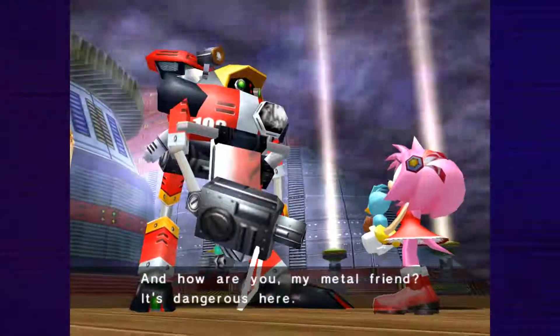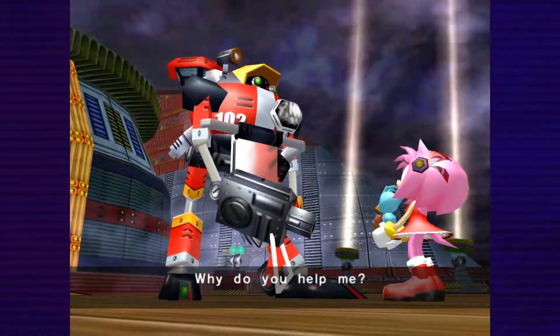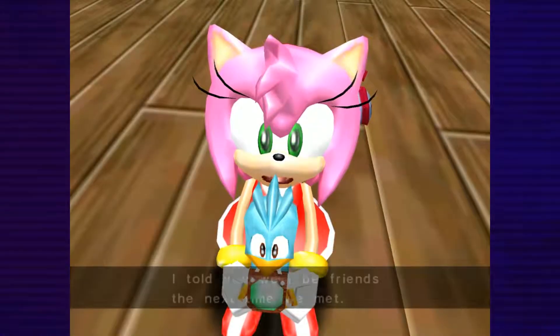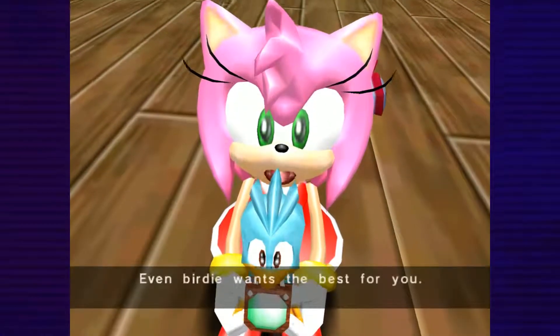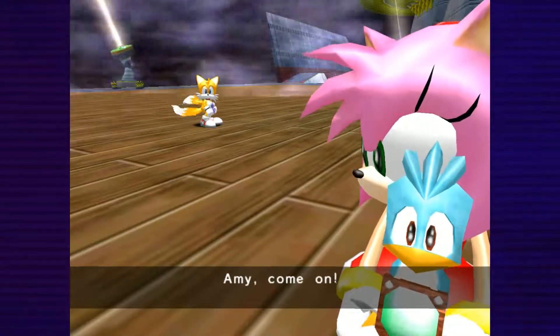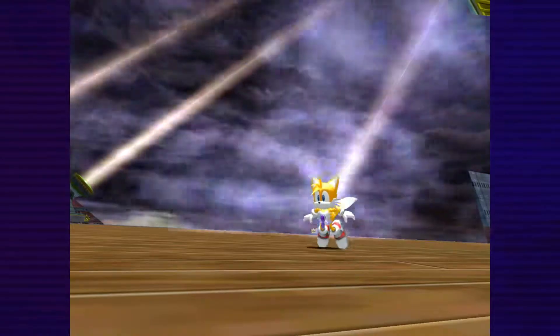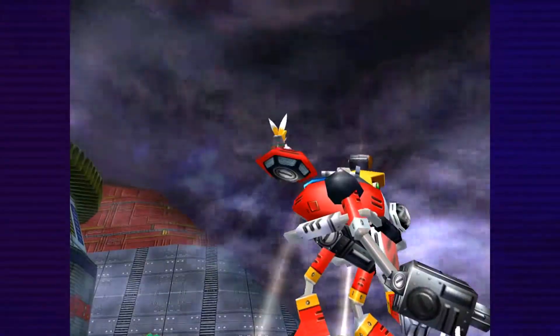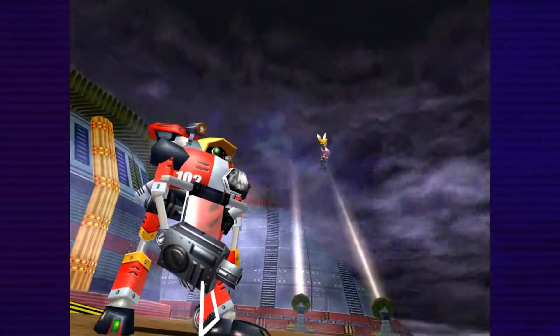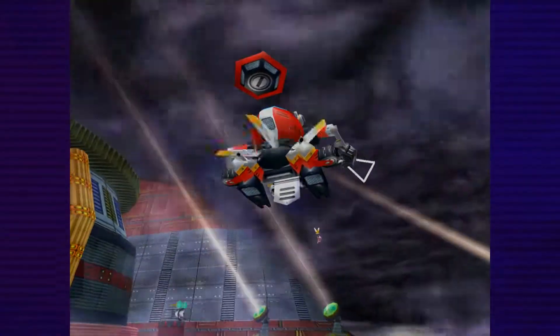And how are you, my metal friend? It's dangerous here — why not leave Eggman and come with us? Why do you help me? I told you we'd be friends the next time we met! Even Birdie wants the best for you — you must ditch that awful Eggman! Amy, come on! Okay, let's get out of here, my robot friend! At least the good news is they didn't show the explosion like last time.